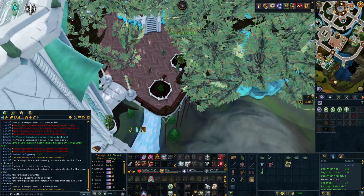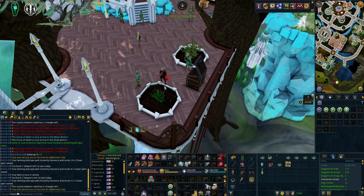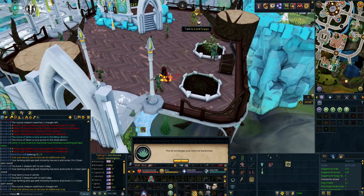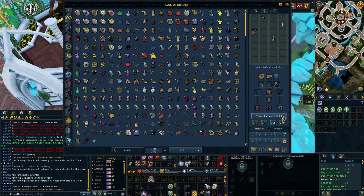Second to last we have the Prifddinas herb patch. I like to choose this one second to last because there is a bank right next to it that you can use quickly, since after this you are going to the wilderness. There are two main methods to get here: you can use a regular teleport seed or the attuned crystal teleport seed which has infinite teleports, or if you don't have either, use the Prifddinas lodestone. I like to bank here because you obviously don't want to lose all the herbs you've just picked when you go to the wilderness.